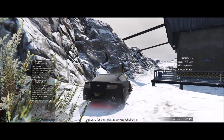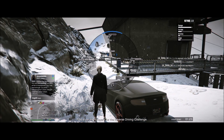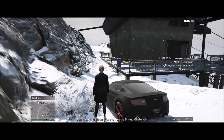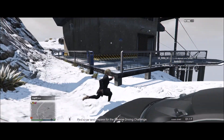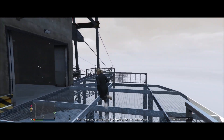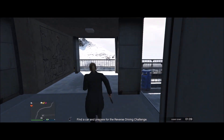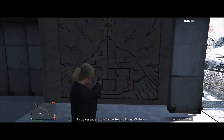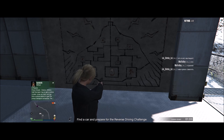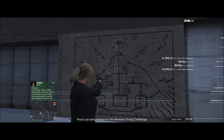Wait right here and take any gun you want — it needs to be a fast gun, so I'll use this one. As you can see, there are some symbols right here. You want to shoot two magazines into this one, one into this one, and four into this one.